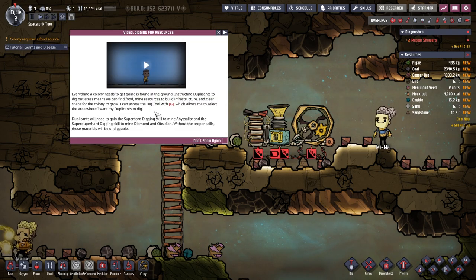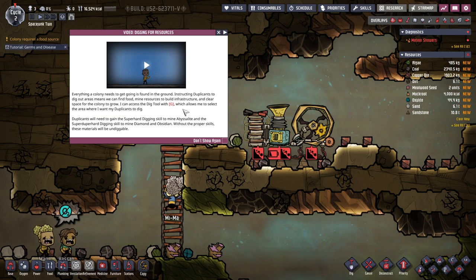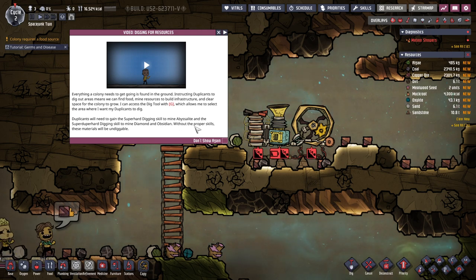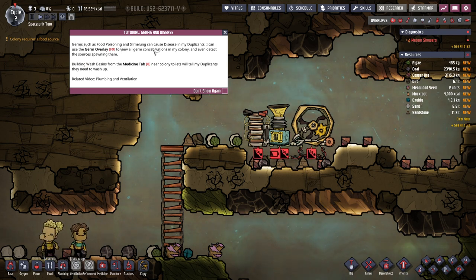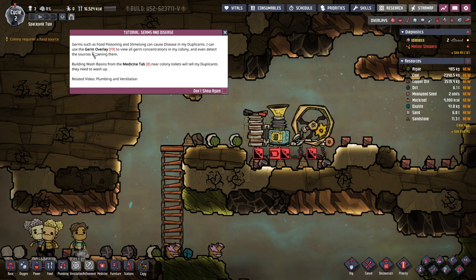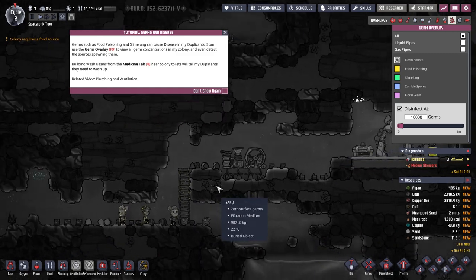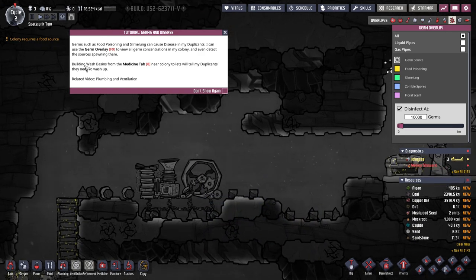Instructing duplicants to dig out areas means we find food and all that stuff. Gain the super hard digging skill to mine Abyssalite, and the super duper hard digging skill to mine Diamond and Obsidian. Germs such as food poisoning and slime lung can cause disease in duplicants. Use the germ overlay to view all germ concentrations. They have some germs, but I don't know what those bubbles are.